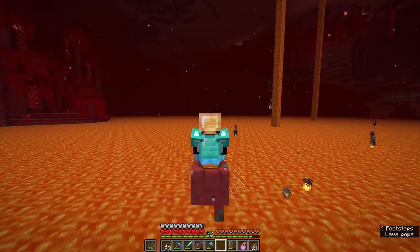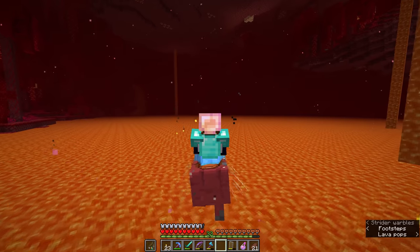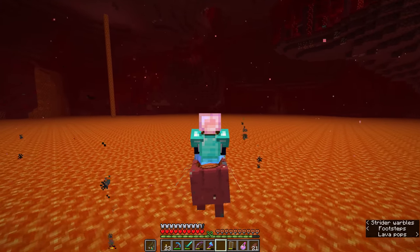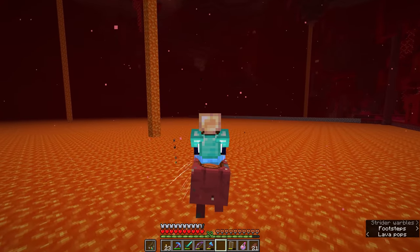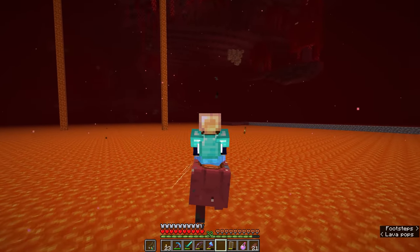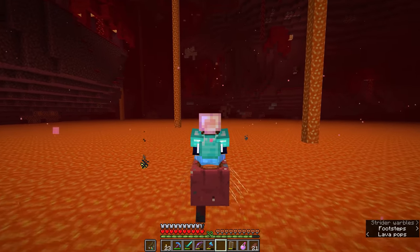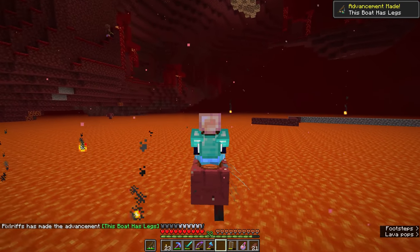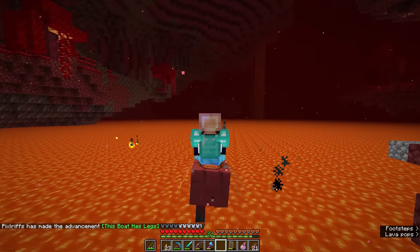Now all we need to do is hold the saddle in our main hand, right-click on the strider to equip the saddle on him, and then right-click to mount the strider with the warped fungus on a stick in our offhand. As you can see, we are traversing a lava lake very safely. The most important thing is that you do not press shift at any point, because shift will dismount you from anything you're riding including this strider — so we have to be very, very careful. I've got my hands off the keyboard and I'm just using the mouse to maneuver us in whatever direction I want to travel.